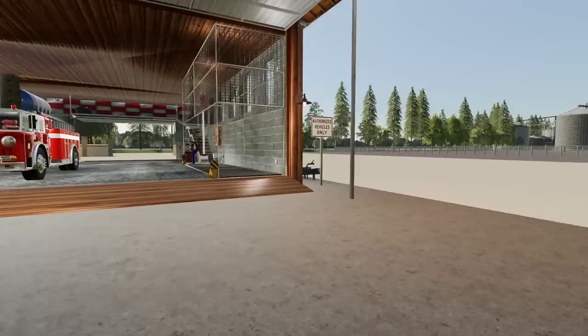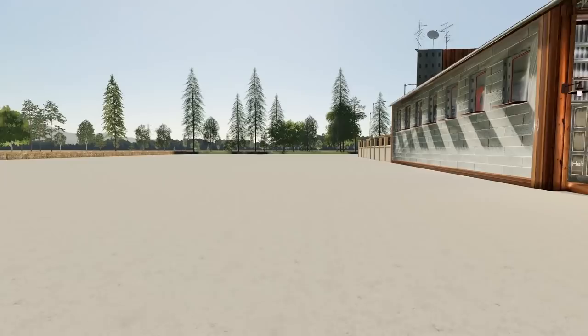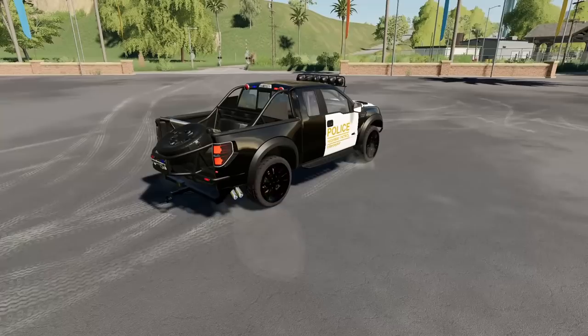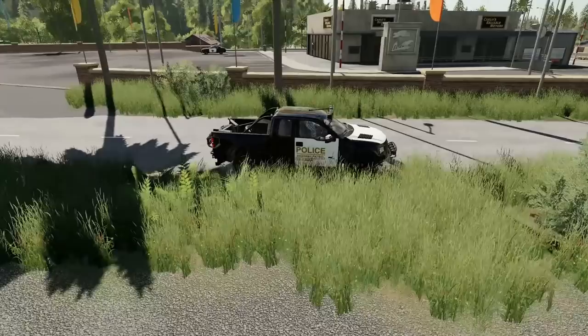I'll be placing down a fence around this just to mark it off and make it a little more secure. Then maybe put down a few parking spots over here and bring over a few trucks. We have the Raptor Interceptor — this guy is all decked out. Look at all the lights we have in the front. I want to test this out in the dark tonight. This thing's so decked out, probably a little too expensive, but oh well. We're bringing it back to the station and we have the Dodge Demon as well.